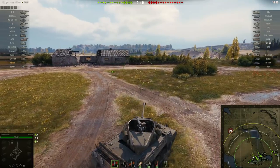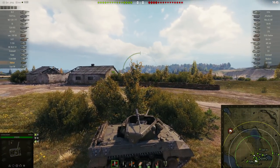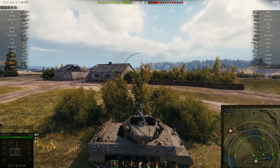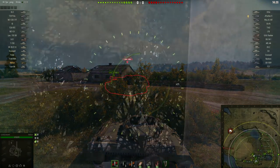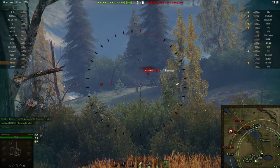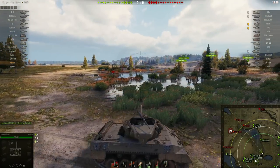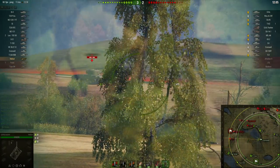If you want to succeed in the Hellcat, even in bottom tier matchups, then you must use your brain to always overthink your actions and try to outplay your opponents. So at the start of the game, play passively. Always stay hidden at a distance and only engage over-committed high tier tanks from their sides and rear, and only pull the trigger if you can guarantee a hit.